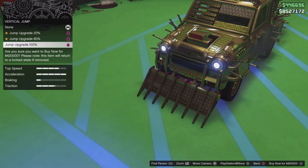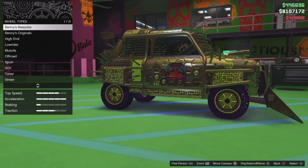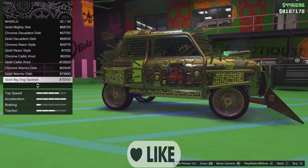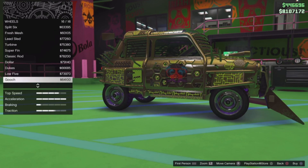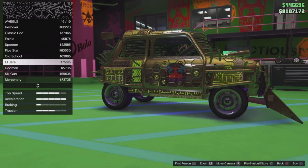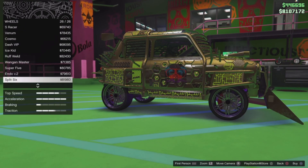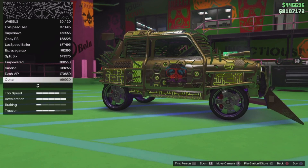For Jump Upgrade, get the 100% one for 20k. Next go to Wheel Types. Bennies Bespoke is usually thought of as the most expensive at 75k, but it's not. Go down to Lowrider — Classic Rod is 78k, Muscle is 77k, Classic Rod Off-Road is 76k. You're looking for ones in the 80s — like SUV at 80k or 82k.